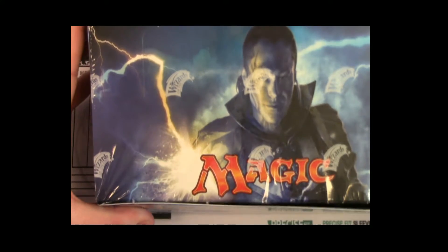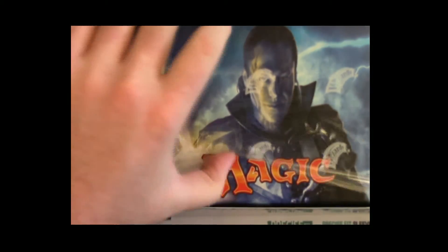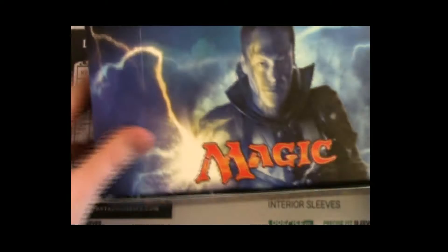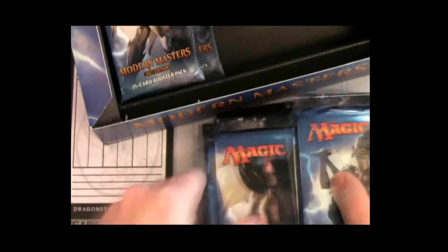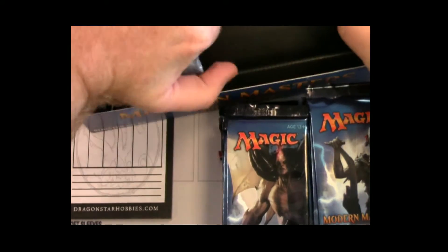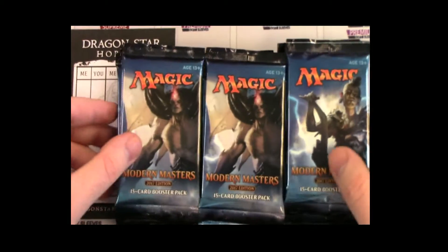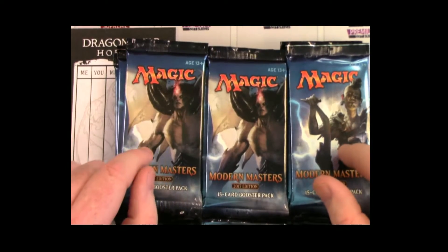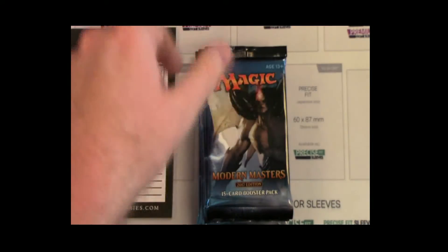All right, box number two, here we go. Quick recap: box one contained three fetches, Blood Moon, Damnation, Cavern of Souls, and unfortunately a Domri and something very forgettable. We didn't see a single Emrakul, and we didn't see a single Serum Visions in the uncommon slot, so hopefully that was just a weird box.